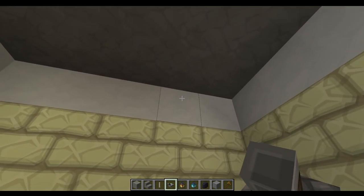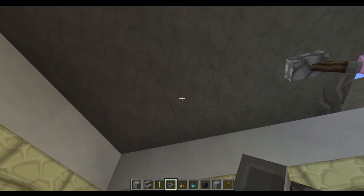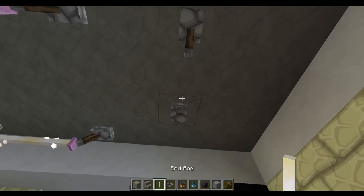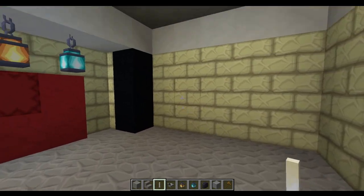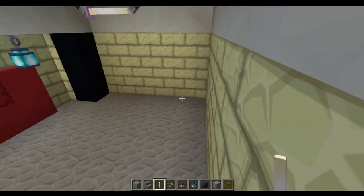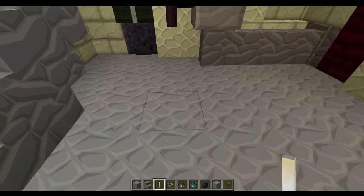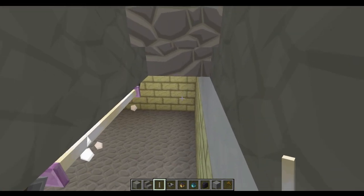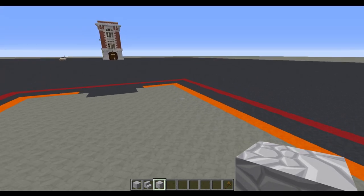We're also going to place another light: come out two blocks from the front of the build opposite the stairs, one block across, and place a lever here and a lever here with an end rod in between. That should give you all the lighting you need in here to make it spawn-proof — though you never know, there might be some ghosts that spawn down there! That's the basics for the underground. I'll be covering some of the little decoration things in the next video, so don't miss out. Now the basement's done, we're going to start on the main walls.